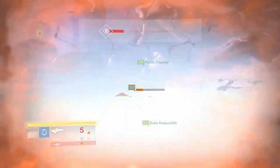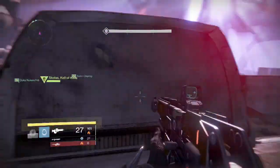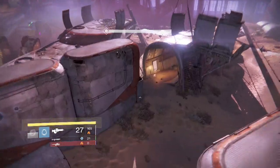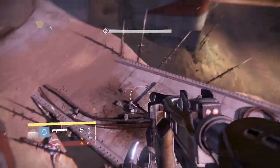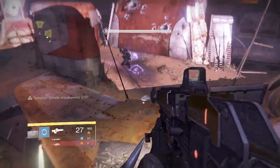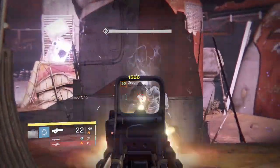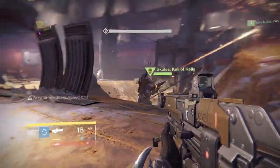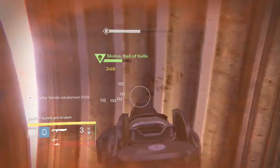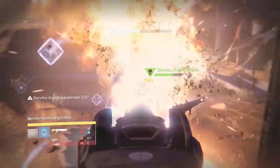There's gonna be another edit here. What we're gonna do is kill the servitor — on this round it should only take two servitors at best, sometimes three. We're gonna kill this servitor and now we're gonna break the bonds on Skolas. You're about to see it in a few seconds — the bonds are broken.